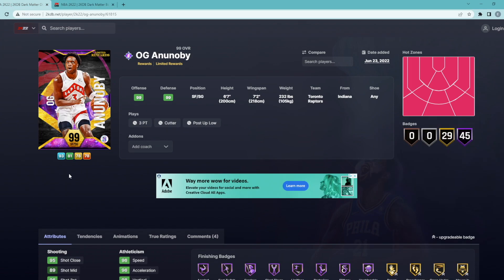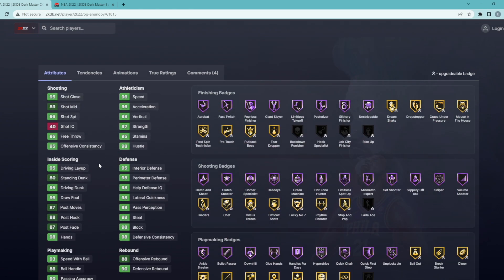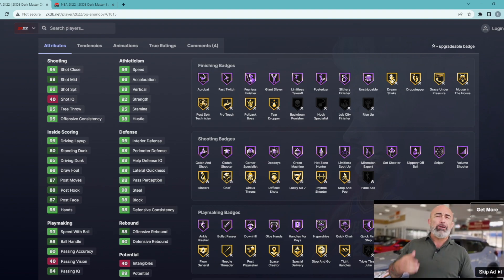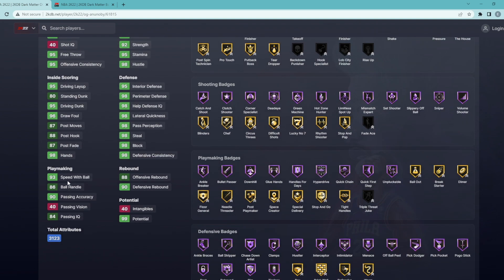Now let's look at the other option — the free Dark Matter OG Anunoby. He's a small forward and shooting guard, 6'7 with a 7'2 wingspan, and it's nice that he can play the shooting guard position. Looking at his stats, he's going to be like an invincible card: 96 3-ball, 96 speed, 96 acceleration, perfect defensive stats, 95 driving dunk, 86 ball handle, and 93 speed with ball.